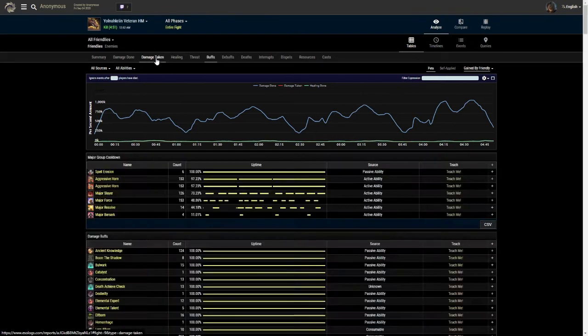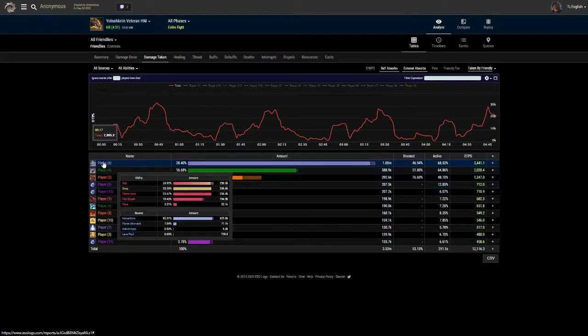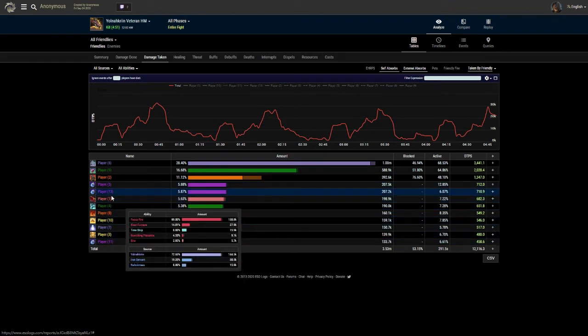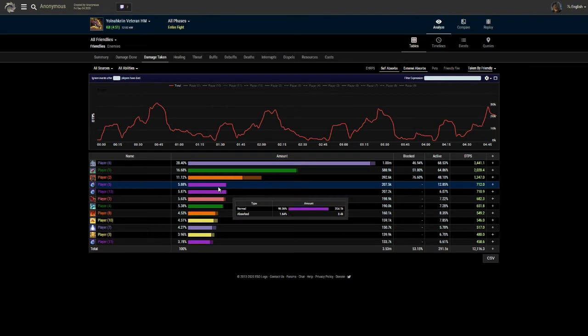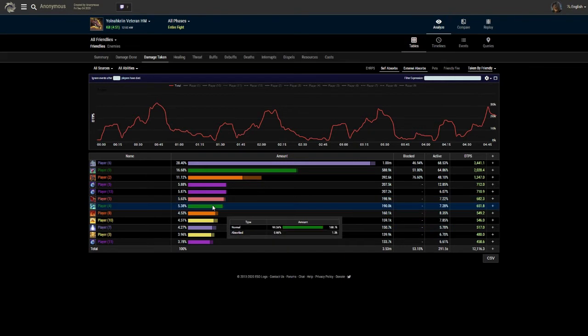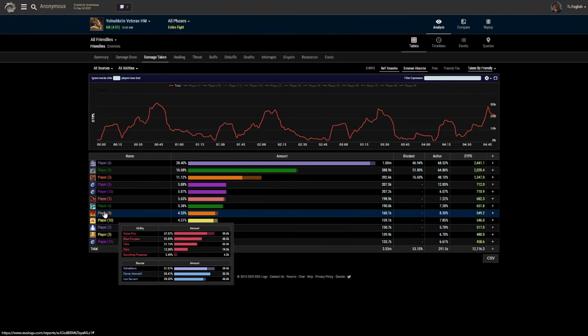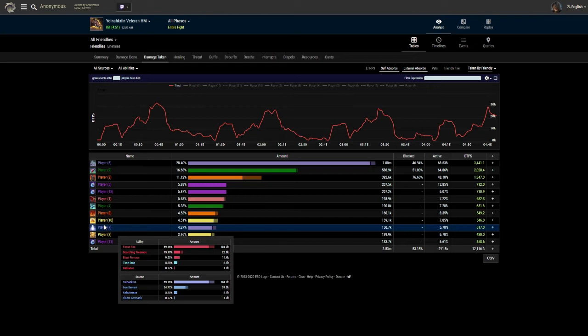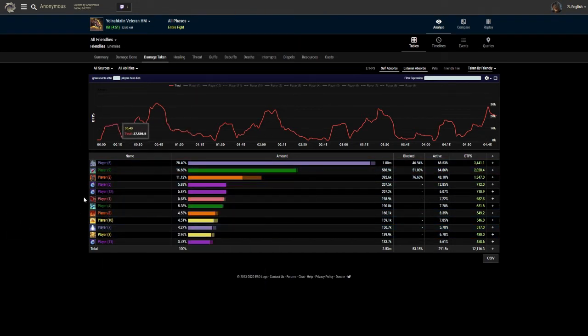Damage taken - this is a good one to look at. How much crap are you standing in? This is a tank, that'll be the main tank, that'll be the guarding healer, and another tank. Players five and thirteen - these four players here took the most damage and they also weren't at the top of DPS either. So it gives good reason to say if you're not standing in stuff, the less you'll need to shield or play defensively. If you've got good situational awareness, it does seem like it's going to help your DPS.